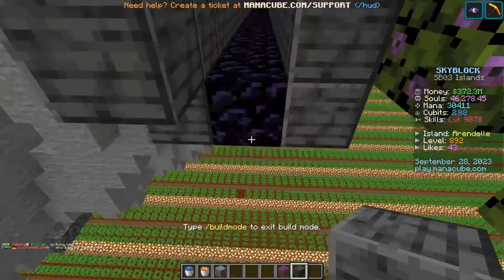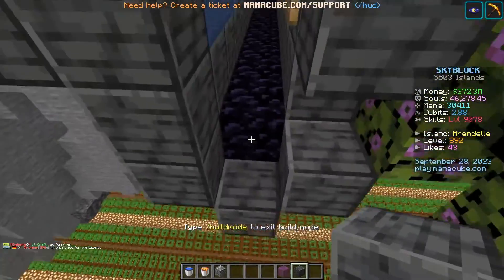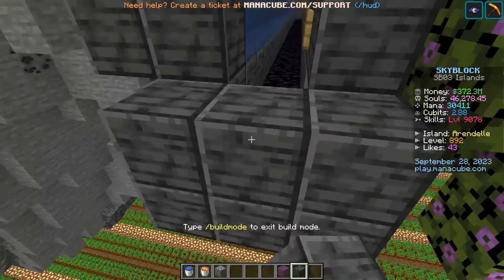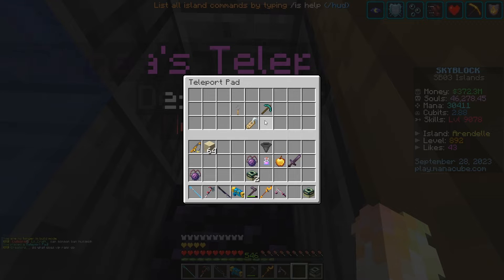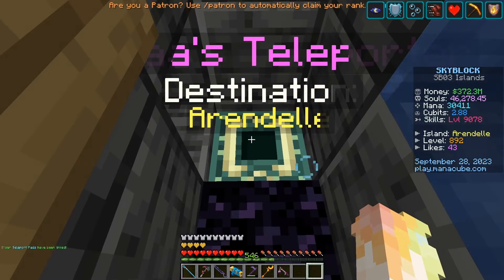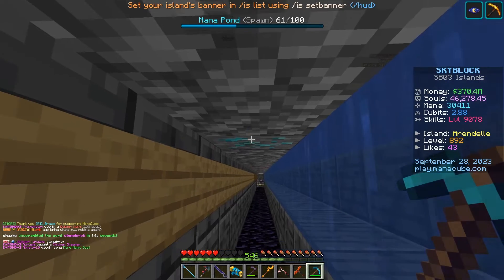Now we need to make a little place for the teleport pad to sit. You'll want it to be the same block as your floor. We'll make a little area for it to sit and place one right here. If you right-click on it you can click on 'link pad.' When you place the other one, you just click it and it's going to sync automatically to your other one.